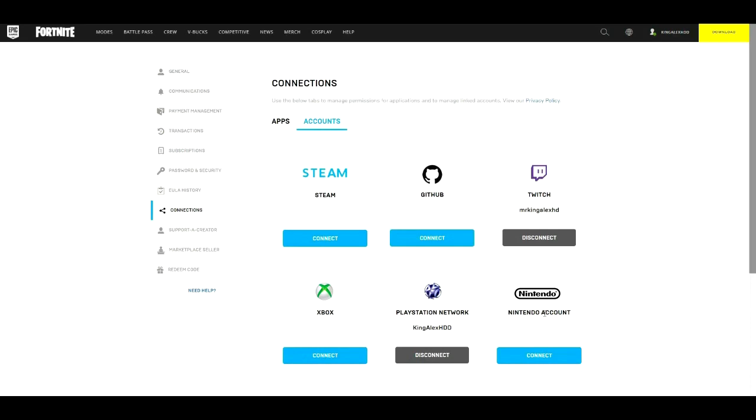Once you connect your platform — whether it's PlayStation, Xbox, Nintendo, PC, or even mobile — they're going to send you an email or a 2FA code to confirm. Make sure you connect it all, and all of it will be linked to your Fortnite website account.